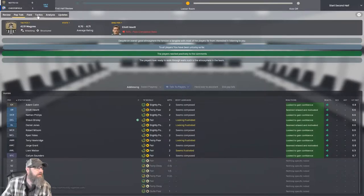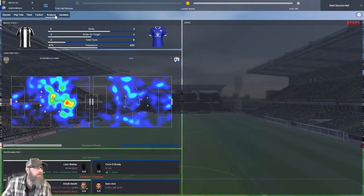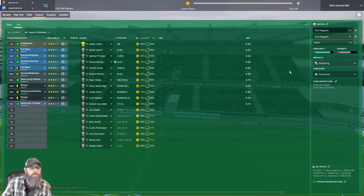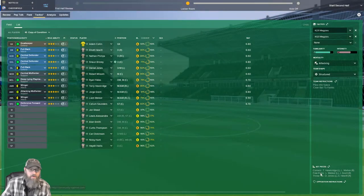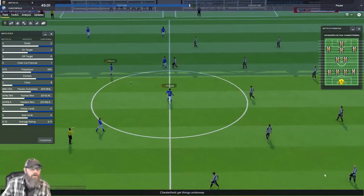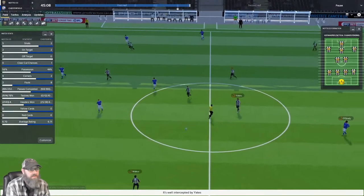Now I'm going to go to our tactics. Because we are down one, we click to attacking and we now have 'pass into space' and 'clear ball to flank.' So we can see that change right there. We'll go ahead and start the second half because that is what we want. I just wanted to verify that those instructions had actually changed, and we can see that they did.